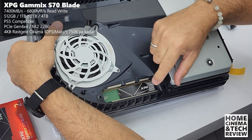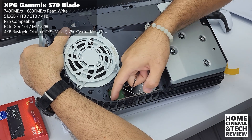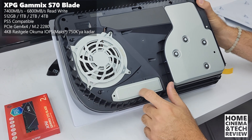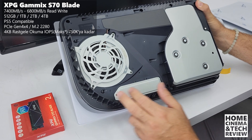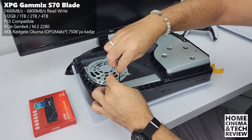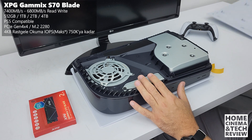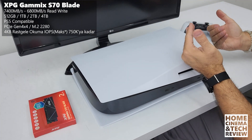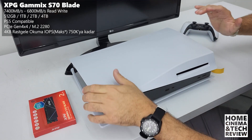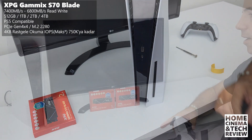One thing I'd like to note: there's no custom airflow or tunneling inside the PS5 for the M.2 slot. Closing it with the metal cover makes airflow even worse. You could skip reinstalling the metal cover if you want some airflow to help cool the SSD. Sony has probably done the thermal testing, so it should be fine either way. Align it from the optical unit side, push it up until you hear the click, and you're done.